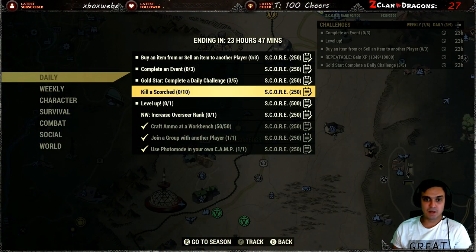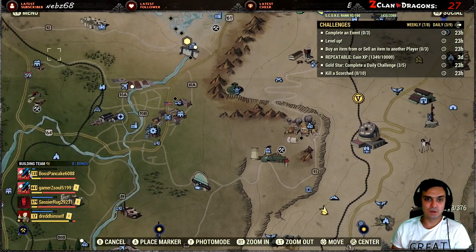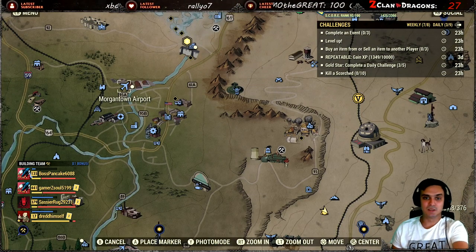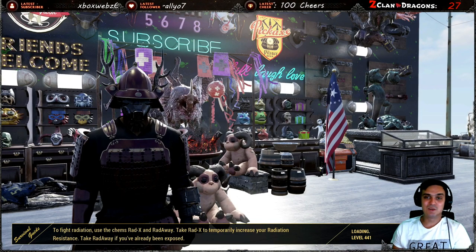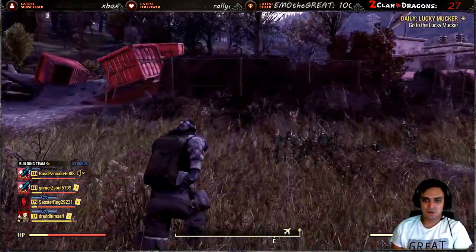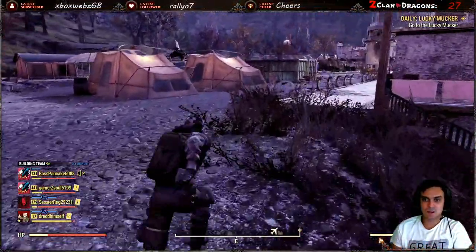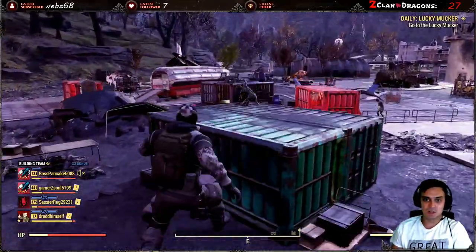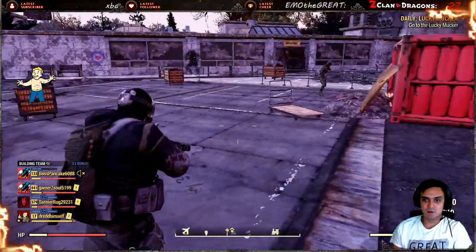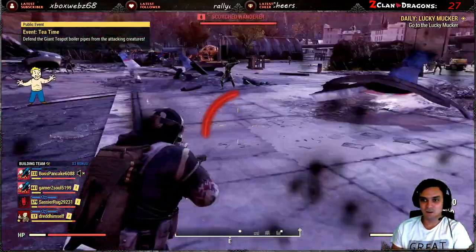This next one is 'kill scorched 10 times' and for the lower level players I'm actually gonna show you where you can do that best - Morgantown Airport. Let's go ahead and jump there together. I can see someone's already there, probably already stole my kills. So this is where you spawn in and you'll find scorched all over the area. You can also trigger an event and it will summon a lot of scorched as well. Pretty much all of them are dead right now - the server is still loading.